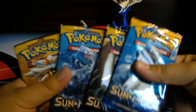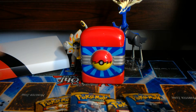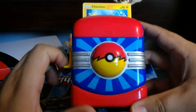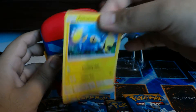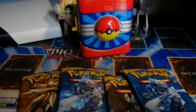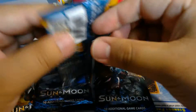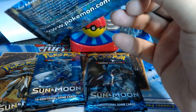Hey everybody, I have another pack opening for you. We have four more Sun and Moon base packs. Before we get started, we're going to play our guess the Pokemon type. Go ahead and guess it — it is Lightning Chinchou. If you got that right, go ahead and put it down in the comments below or give this video a like. Let's move on with our four Sun and Moon pack openings. What we're looking for is any full GX, full R's, or any GX. Let's get started.